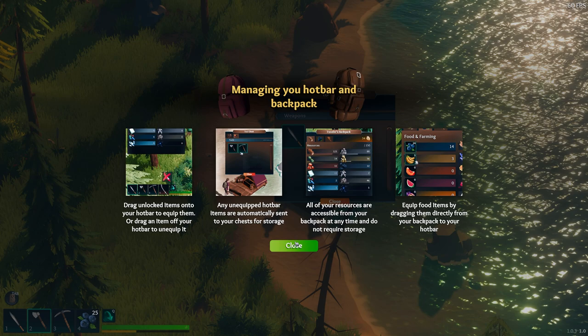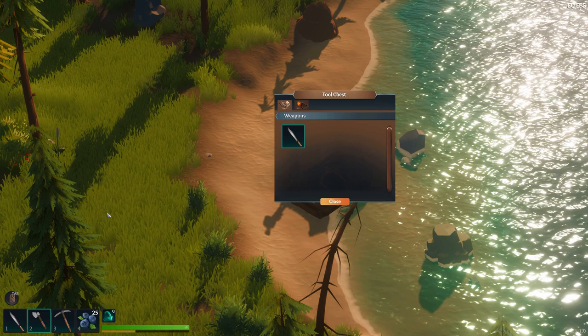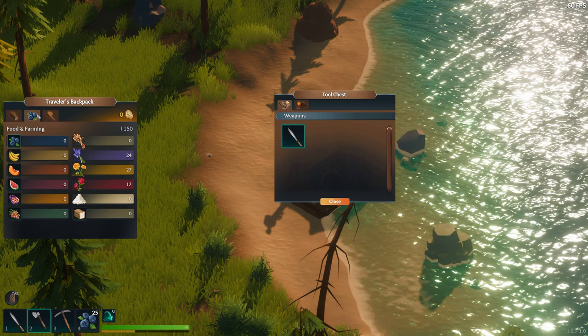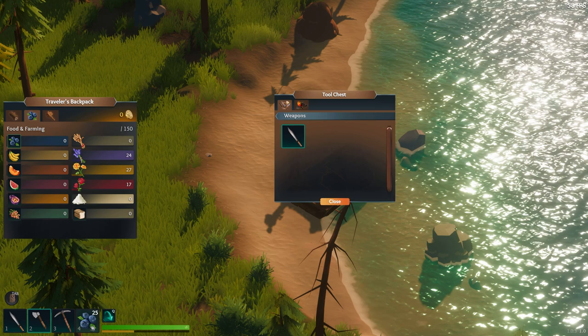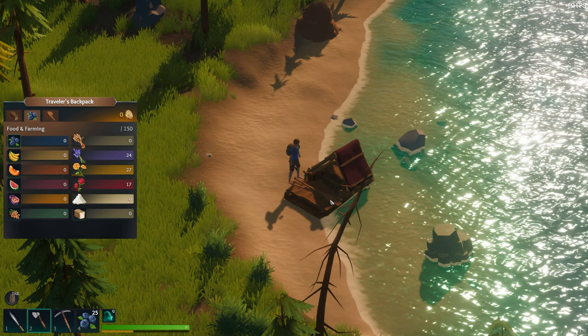Equip food items by dragging them directly from your backpack to your hotbar. Right now we have all the stuff in here — our basic tools and one weapon. If you press tab to get into your backpack, you can go to your food tab. I have zero food here. I have picked up some flowers — you can't put flowers in there. But if I had bananas, I could drag those into the hotbar. I don't have any, so I can't put anything there.